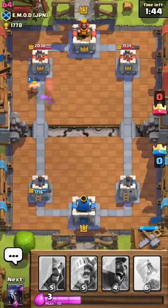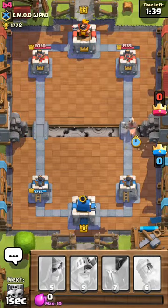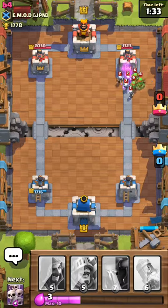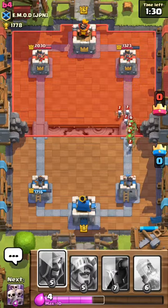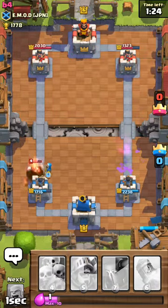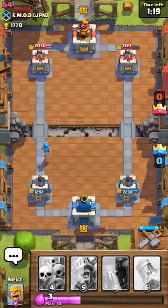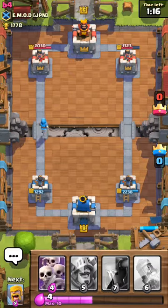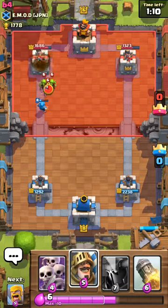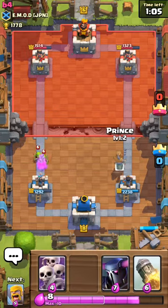He's just gonna fireball that, and then we're gonna use our hog right here. I thought that was gonna be two hits. I think he may use a freeze right there — nope, he doesn't use a freeze. I really don't want to use my prince but I know he has a freeze.